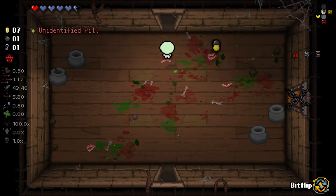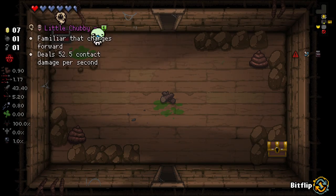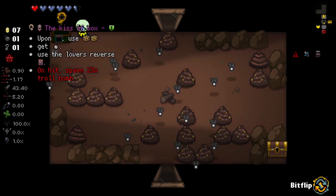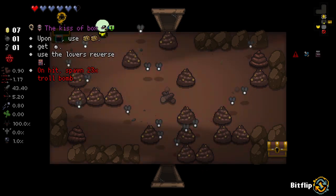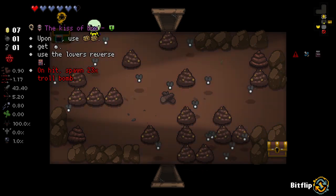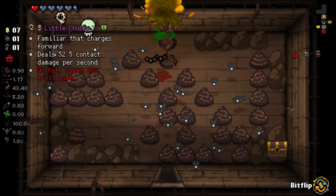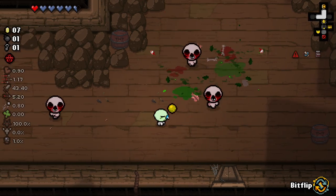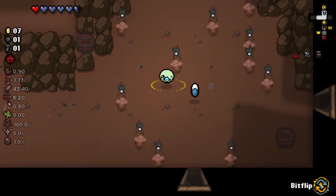Honestly, if we get Petrified Poop it might not be that bad of a thing. It's a little risky, certainly. We got a little chub here. Upon going to the floor, use two times this. Use the Lover's Reverse. On hit, spawn 23 troll bombs - no thank you. So basically once we've used Bitflip, we kind of can't leave. We really don't want to use it more than twice in a room.